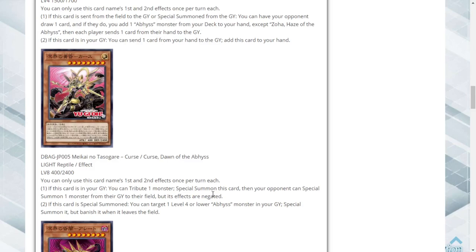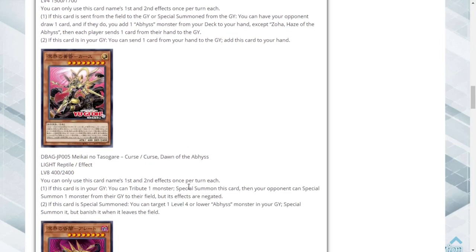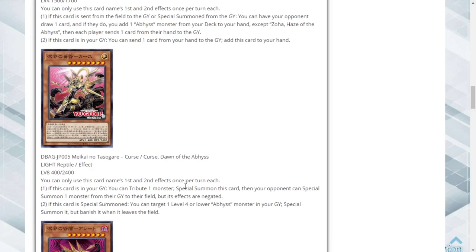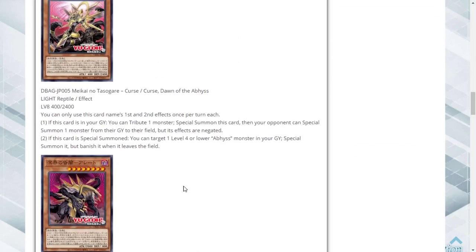Giving them a monster with negated effects is fine — if you're going second and already broke their board and pushing for OTK, them getting a monster back maybe doesn't affect what you're doing. Plus it's a Trade-In target, so this deck can play Trade-In. It plays Foolish Burial, it's going to play Snake Rain obviously. It's half Light half Dark so you can play some chaos support, and with up to 12 Darks you could technically play Lure of Darkness for drawing cards.